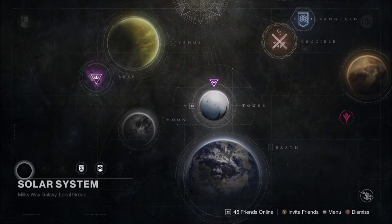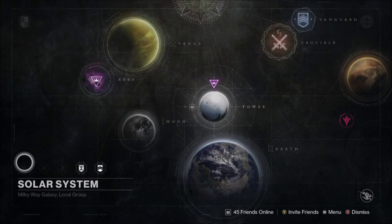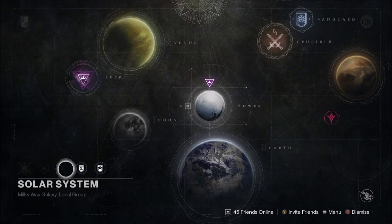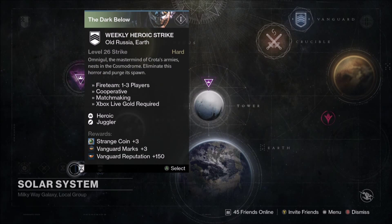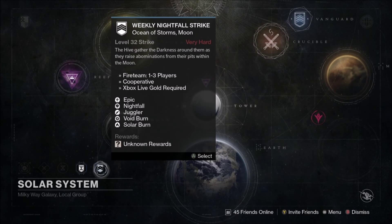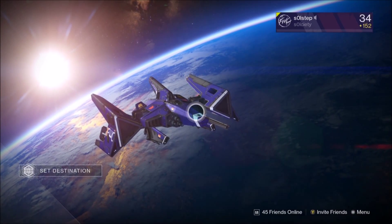Here are the new things - I'm assuming that's going to be the new special event icon. You have your Crucible, daily story, heroic strike, and nightfalls as usual - nothing really different there.